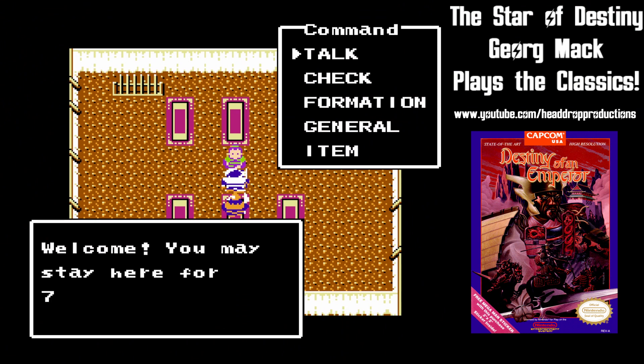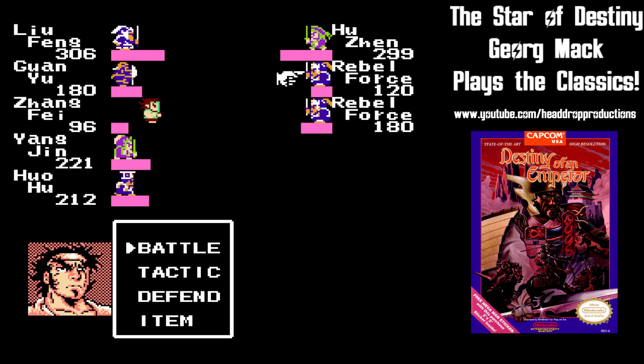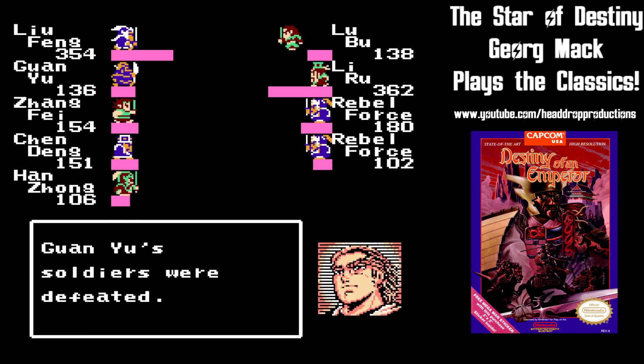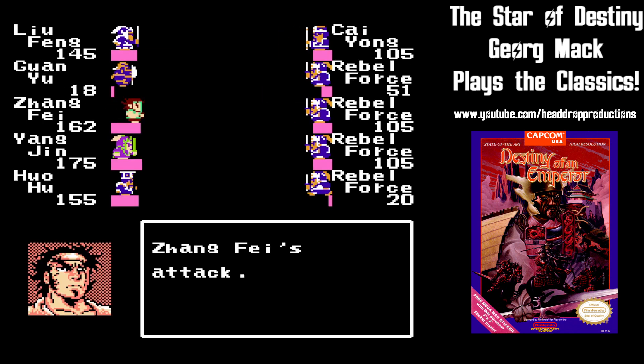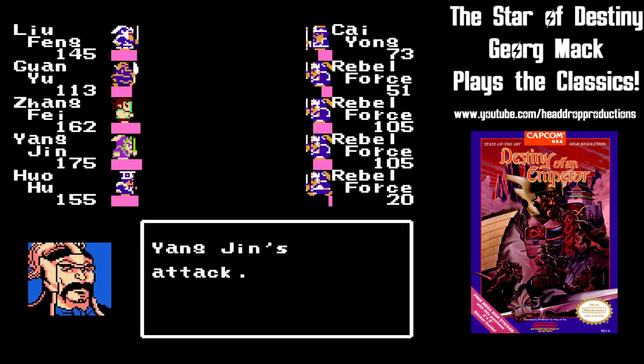Stays at the inn are relatively cheap, especially early. In fights where other generals are present, it may be a good idea to manually weaken different troop formations, because attacks become weaker under 100 troops. This goes for both the enemy and you, so keeping your health up becomes important.